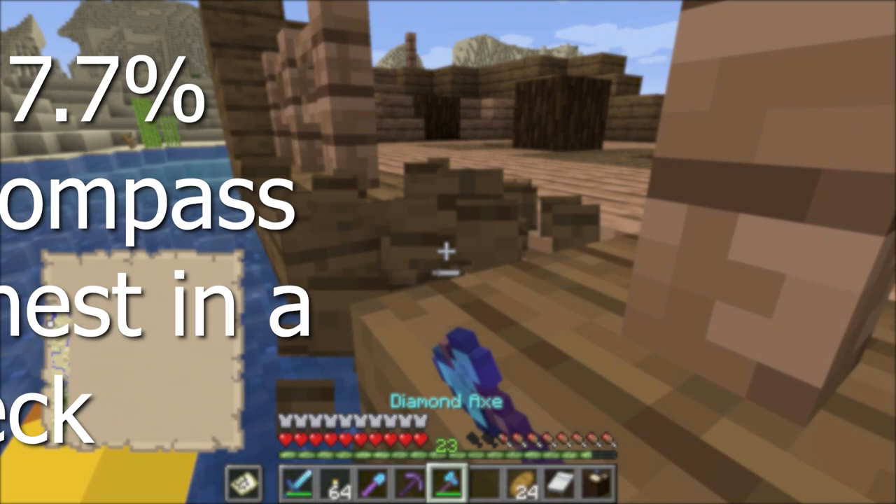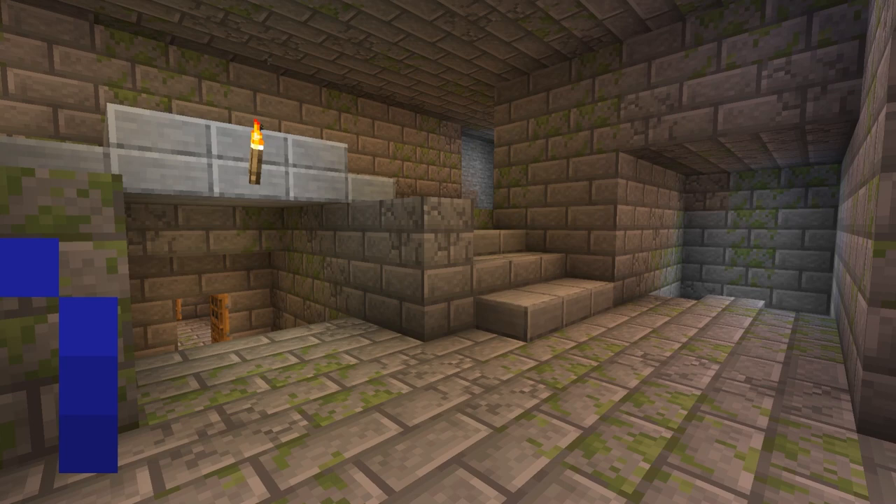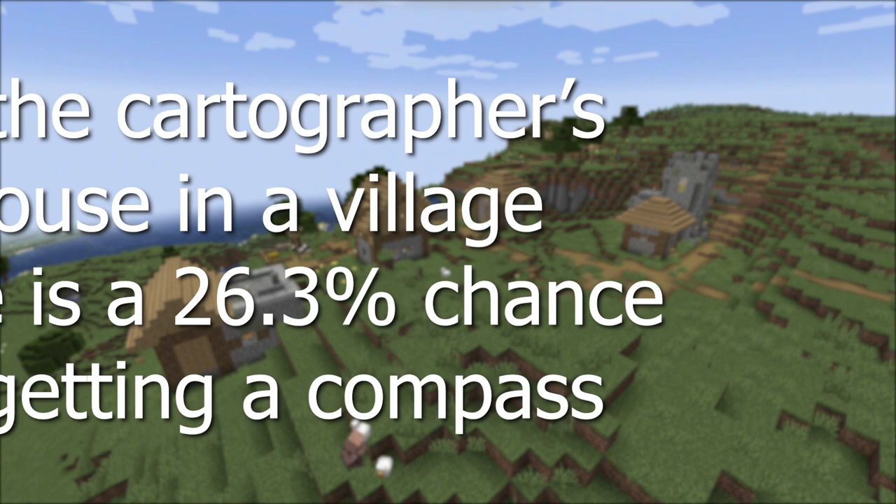There is a 7.7% chance of finding a compass in the shipwreck map chest. The stronghold library chest has a 10.9% chance of having a compass. Strongholds are structures found underground and they will be thousands of blocks apart. There will be a library found in the stronghold where you can get a compass. The last location is in the village in the cartographer's house, where there is a 26.3% chance of getting a compass.